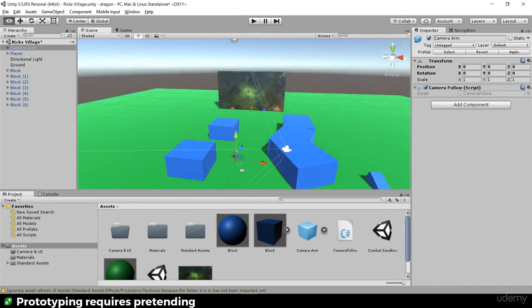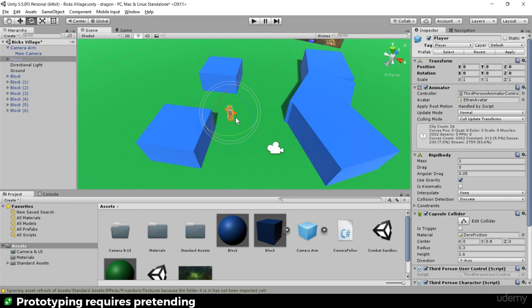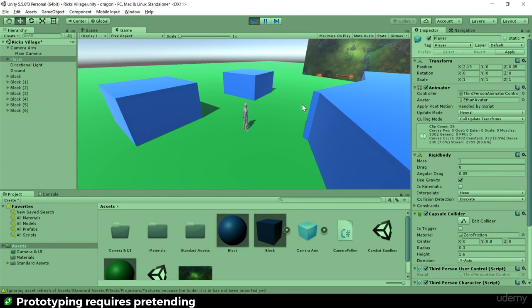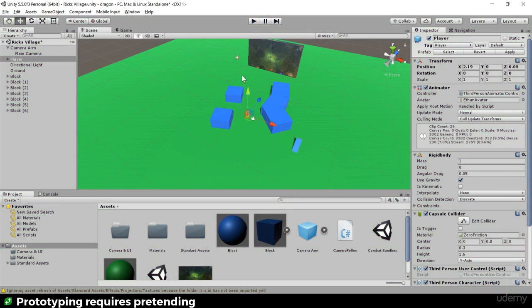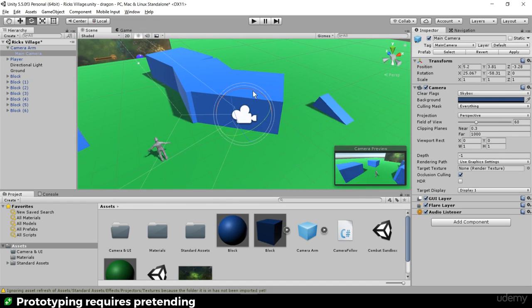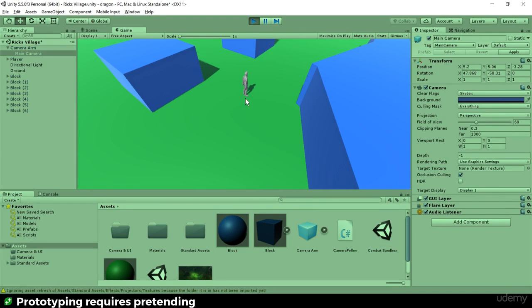The positioning is a little different — in the reference, the blocks come more from behind the player. I can either rotate the camera or rotate all the blocks. I'll grab all the blocks and rotate them around a bit, then move the player back in. I don't like the current angle, so the camera needs to be rotated up more. I jump into the camera, switch to local, point it down, then switch to global and lift it up.